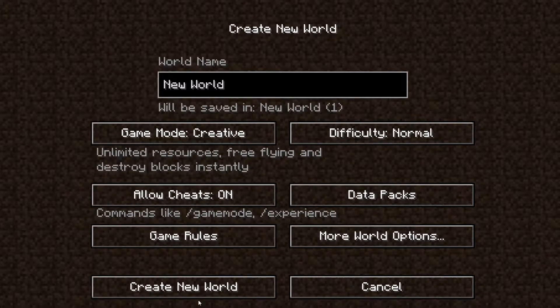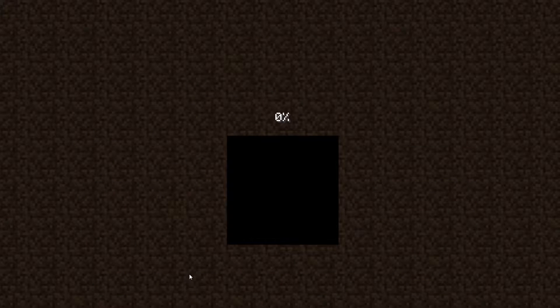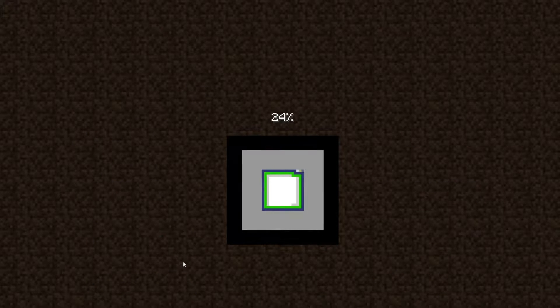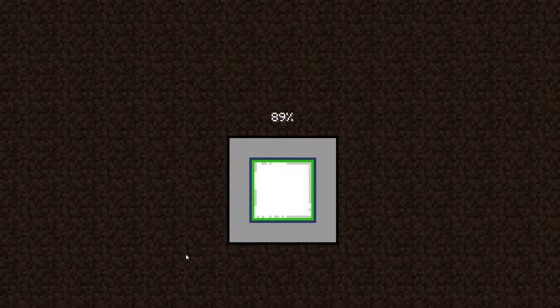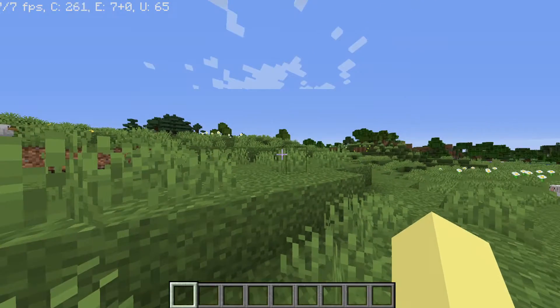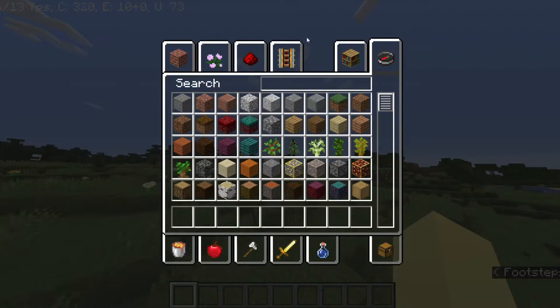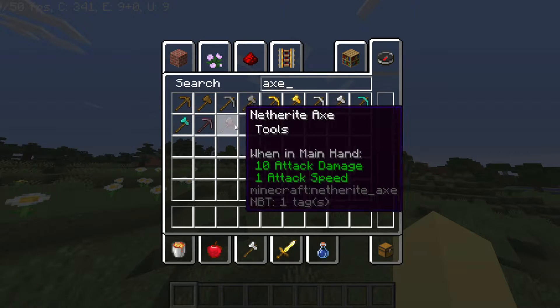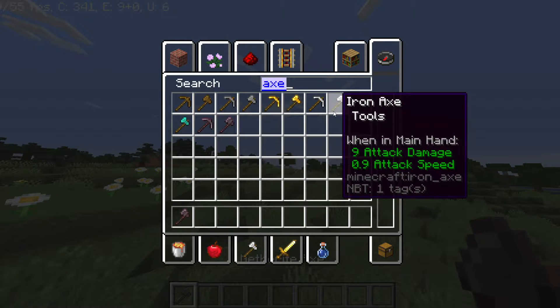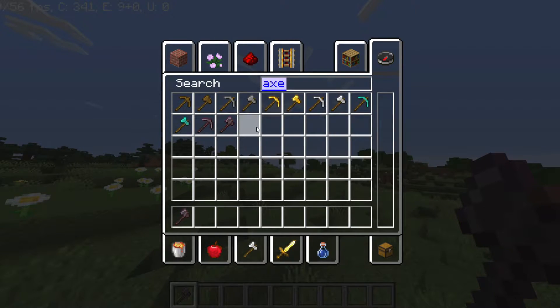You do need cheats on, but I'm pretty sure this works in both versions. It only really matters in Java because the attack indicator isn't actually in Bedrock. Anyway, you're going to need either an axe or a sword. I'm just going to grab an axe because they're stronger.